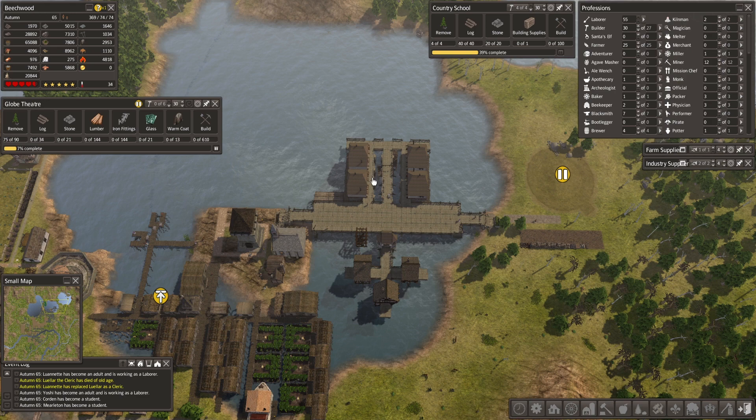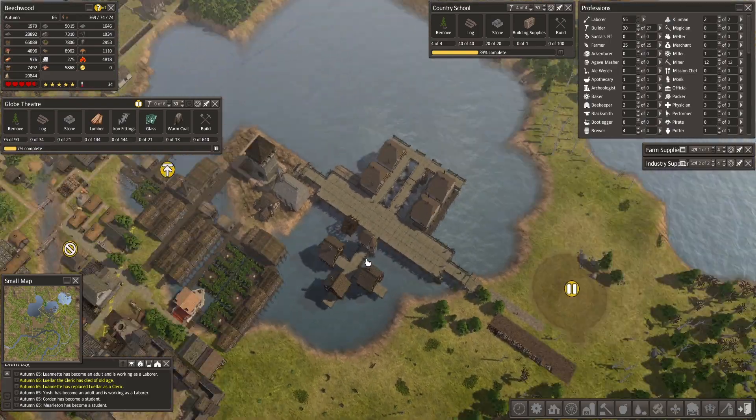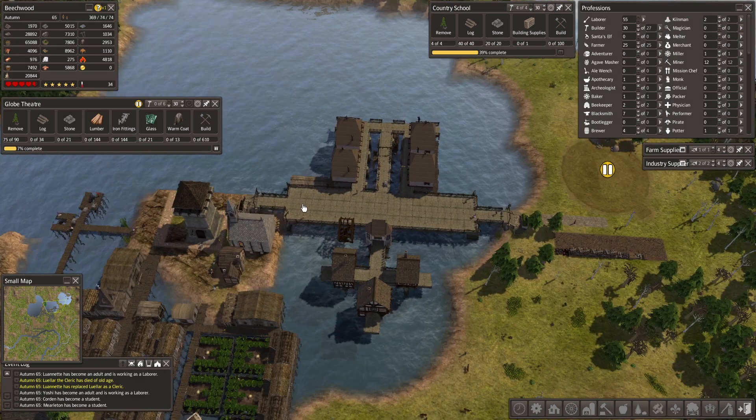Hello everybody, Jared back again and welcome to another episode of Banished. Welcome back to Beachwood. Last episode we were working on our lake village water town - let's call it that. We're going to continue on that in this episode.